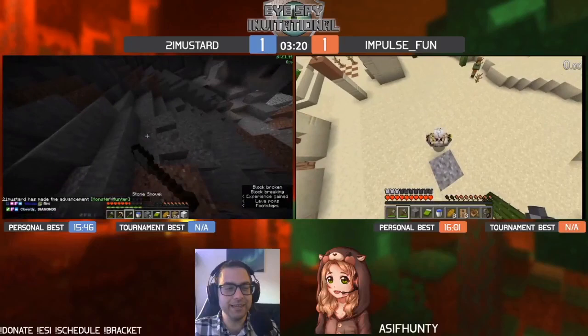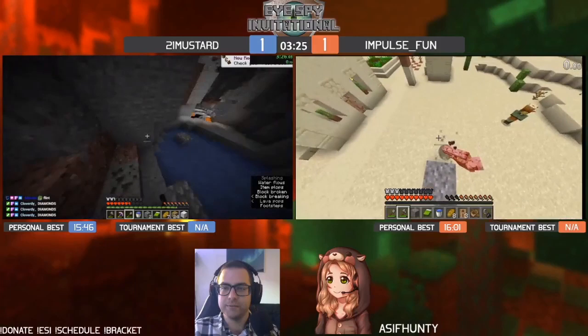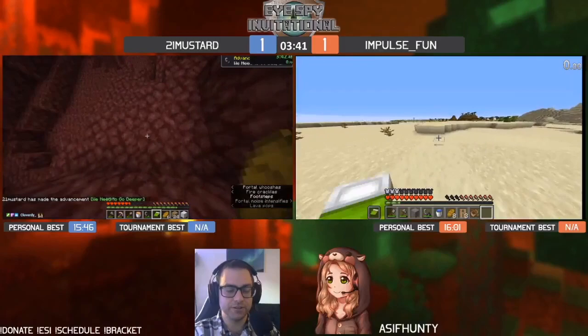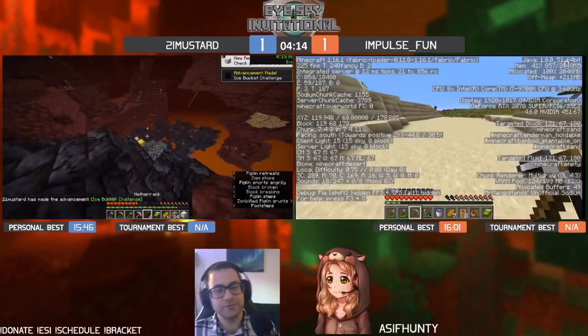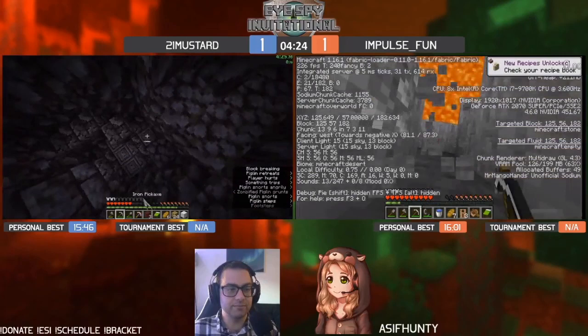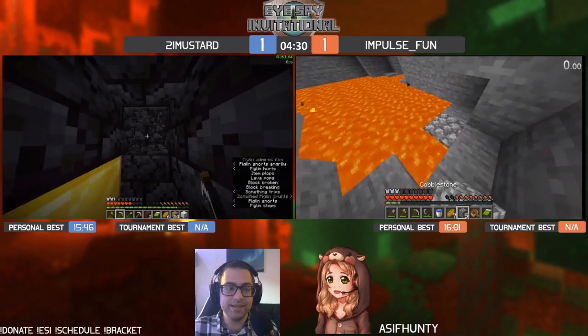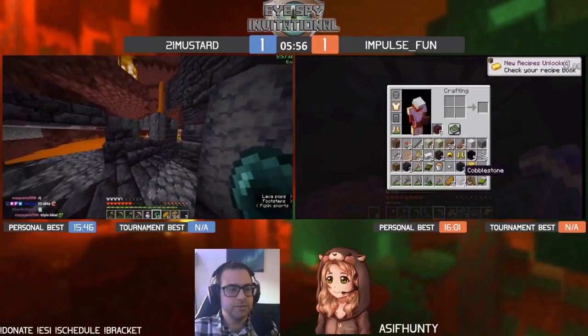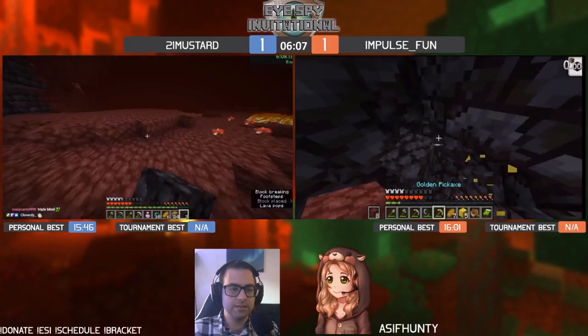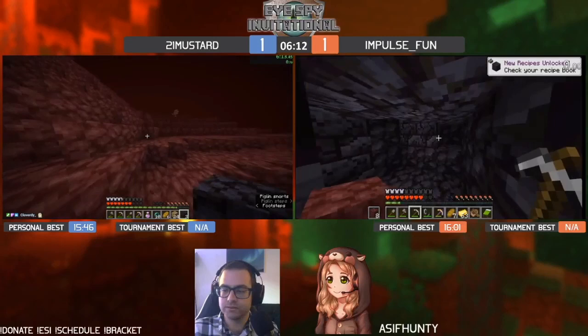Did Mustard forget gravel? There's no flint in the portal — wait, there's no light in the portal. But thankfully there is gravel in the cave. Mustard will enter the nether first. Impulse is having to go real far: village first, then the ruined portal, then gravel, then back to kill the golem, then over the lava pool. Meanwhile Mustard is already mining gold and trading at the housing at four and a half minutes. Mustard leaving with 33 obsidian — love to see it.